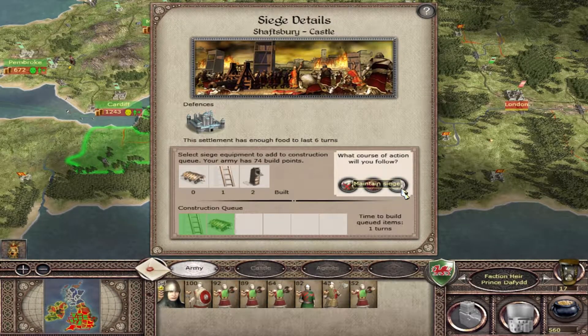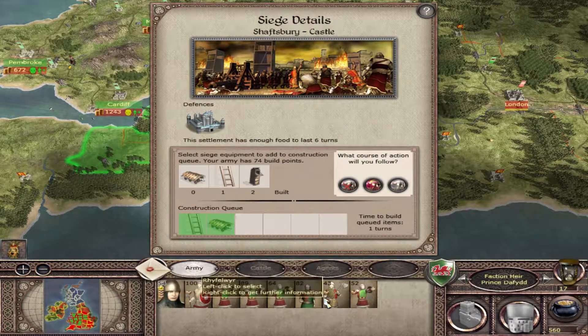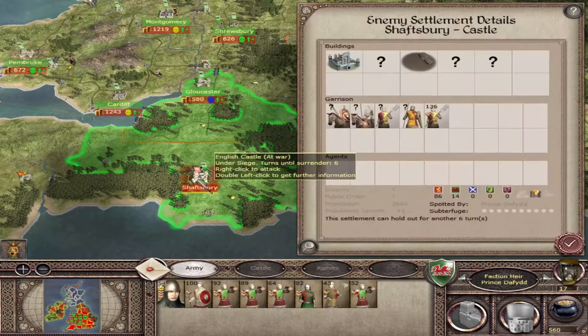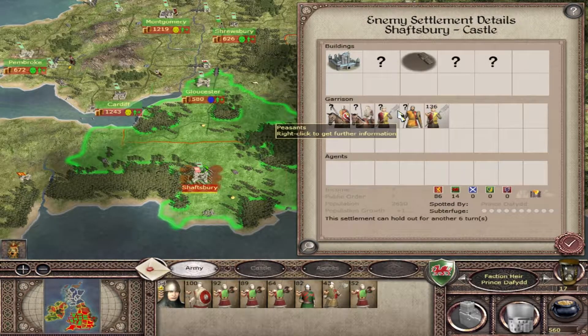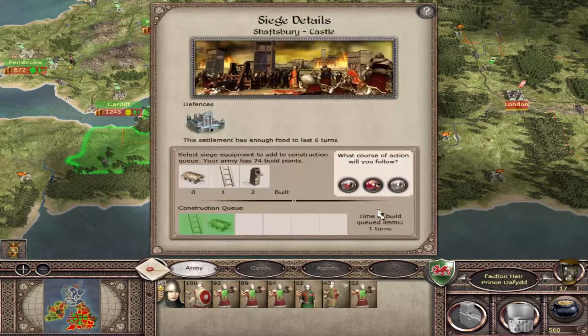Prince Daviv is attacking Shaftesbury. We could attack right now but my issue is we don't exactly have a lot of infantry, so attacking would just be an extra waste. However, we've got someone to go on the walls already. Looking at what they have here: male knights, hominards, peasants, armoured sergeants, and peasants - a lot of these will be survivors from our previous fight with them. The male knights will be a slight problem, but we do have Prince Daviv and his bodyguard, so we'll actually attack the castle now.